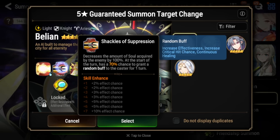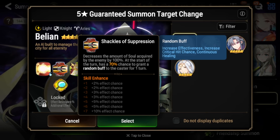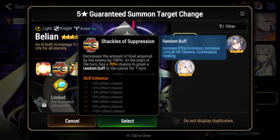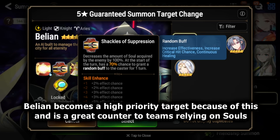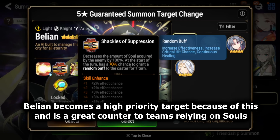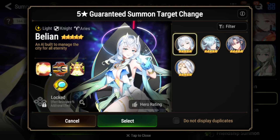Next, we have her S2, Shackles of Suppression. It is a passive effect. At the start of the battle, or as long as she is alive, you're going to decrease the amount of souls acquired by the enemy by 100%. That means Talga Hell's Ancient Book will not work against Bellion teams, and until you can kill Bellion, you will not be able to generate any souls at all. Also, at the start of her turn, she'll get an extra random buff to herself for one turn — either increased effectiveness, increased crit chance, or continuous healing. All are very good on her.